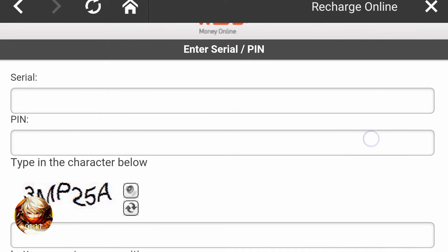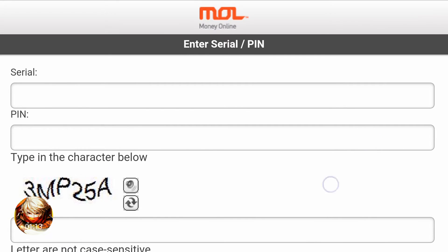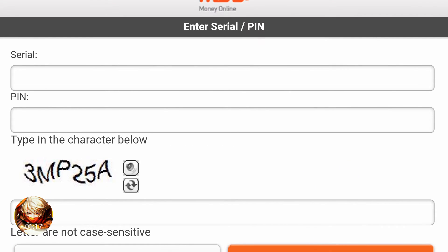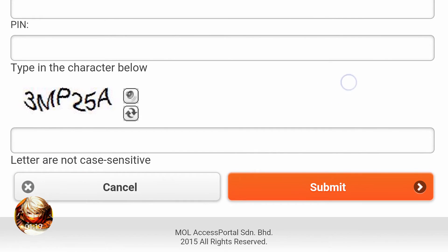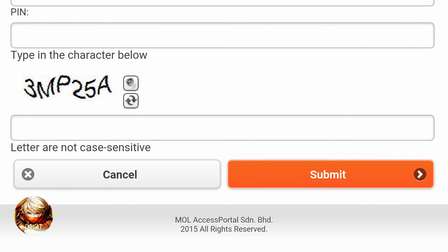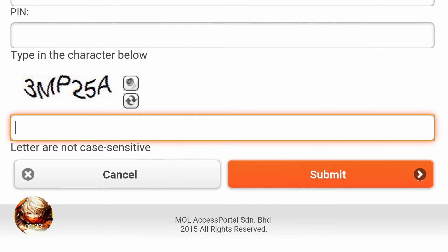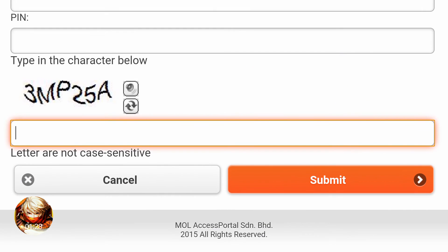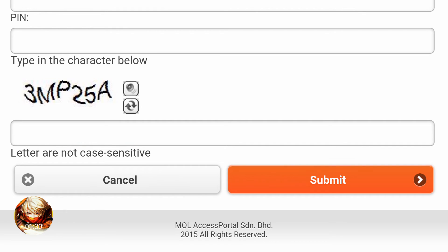Enter here the serial and PIN that you were given or that you bought from Load Central or wherever. Then type in the captcha — the characters that show up — it's '3mp' in my case but it differs for everybody. Make sure you enter that correctly.